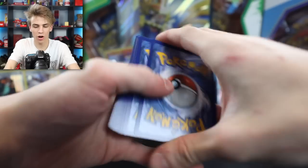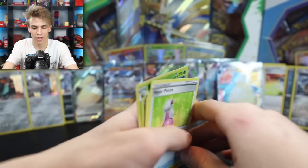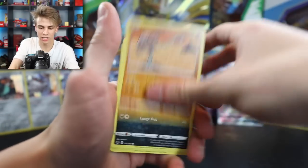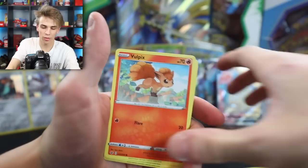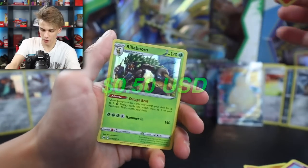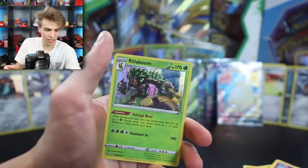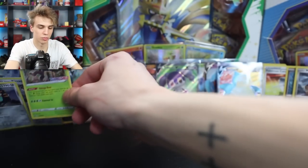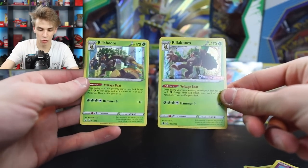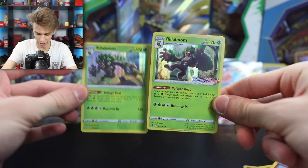Next pack: Hyper Potion, Team Yell, Cilio Cobra, Mincino, Vulpix, Munna, Scorbunny Reverse Holo, and a Rillaboom. Another Rillaboom - but it's actually different from our first one. This one's like a promo card - so this one has a promo on it, and this one is just a regular Rillaboom.